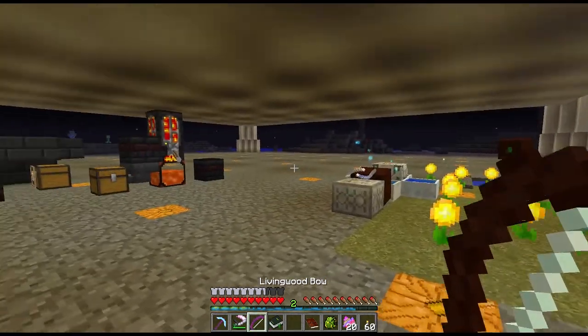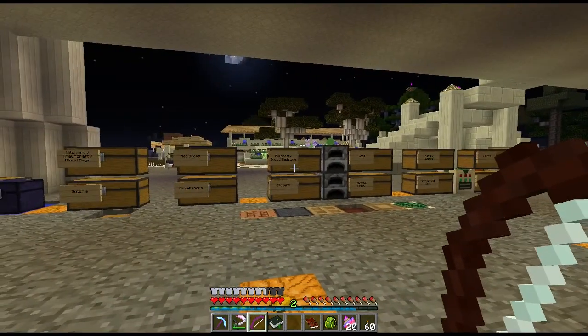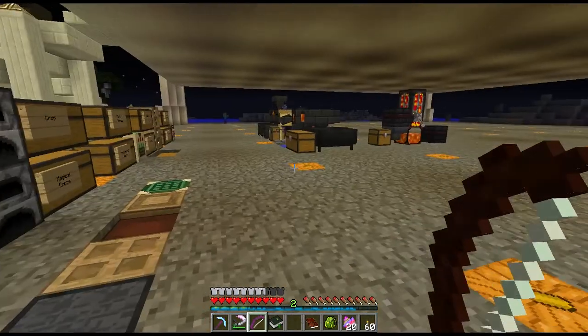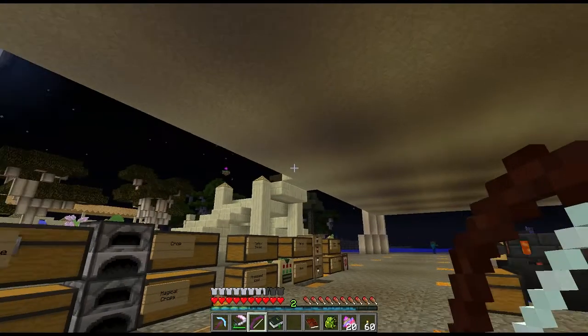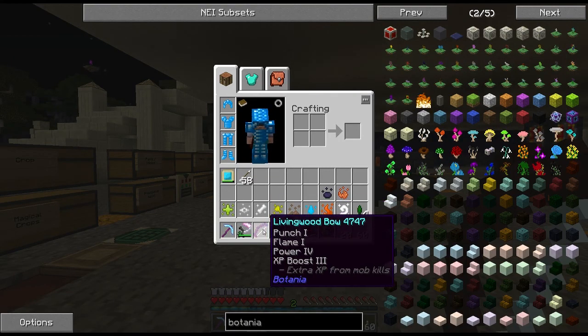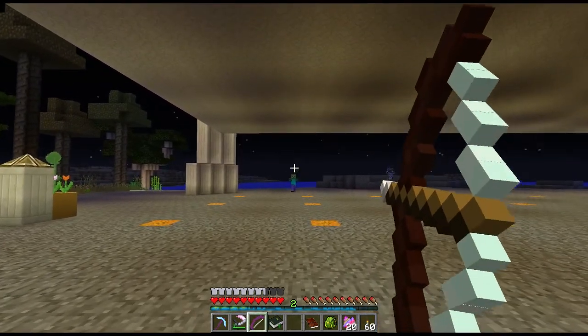I'd been using a bow a lot, especially with all those ghasts, and my first bow was almost gone. So it was time to make a new one. I got really lucky enchanting — punch 1 and flame 1 on it. Warpower has an enchanting table, and I enchanted books to get power 4 with XP boost. I combined the bow with that book in an anvil and now I have a really nice bow.